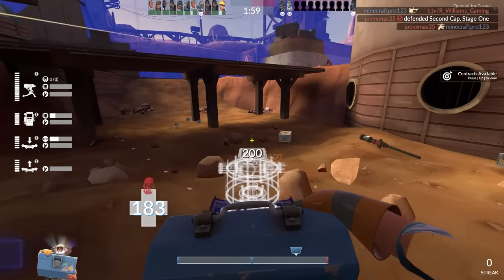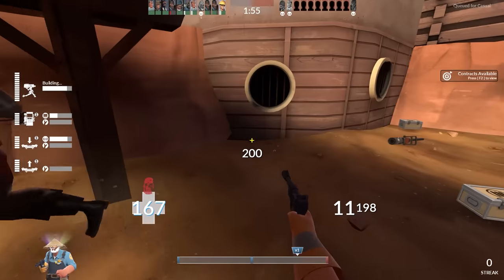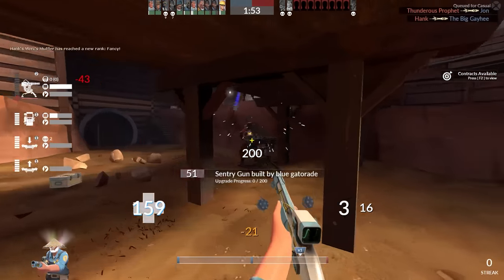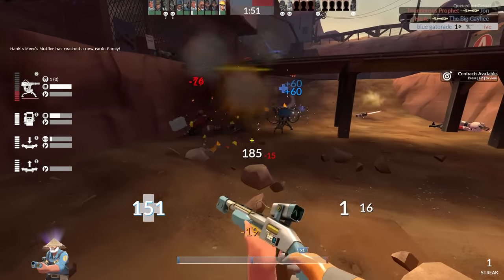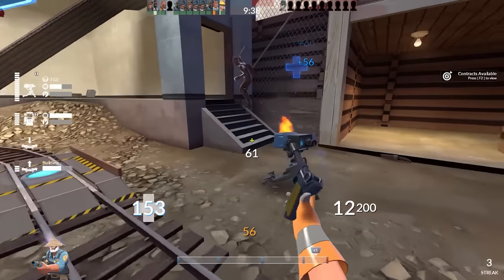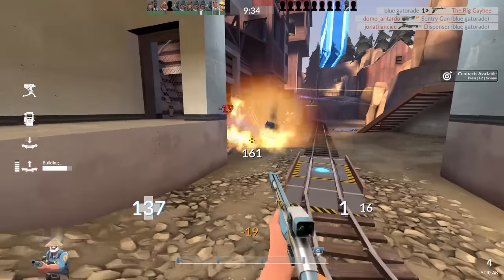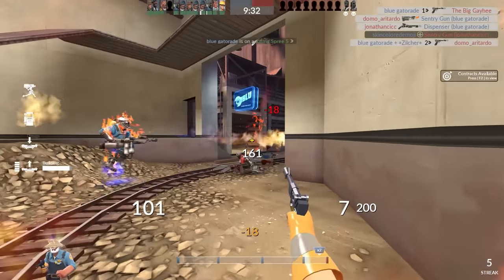So unfortunately, when you equip the Rescue Ranger, you have to give up a lot of your own self-defense and rely almost exclusively on your team to kill enemies if you find yourself without your sentry gun. However, if you simply cannot live without having some sort of personal firepower, I highly suggest equipping the pistol and basically just using it as your primary weapon until you need to heal or yoink a building.